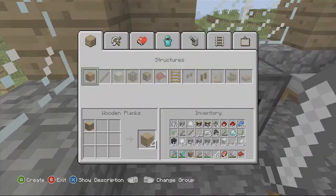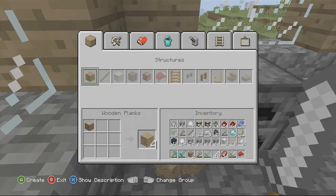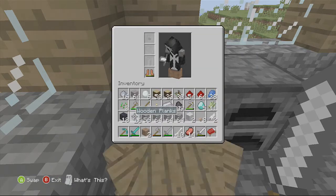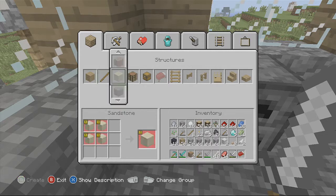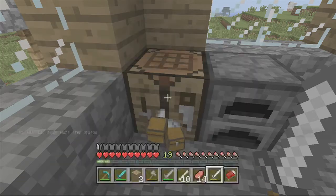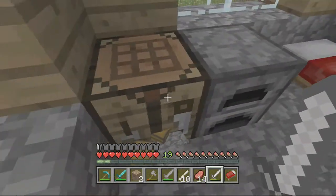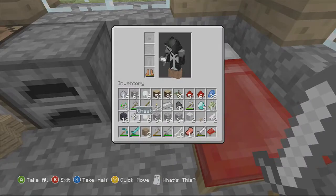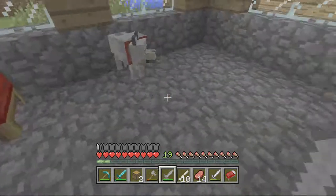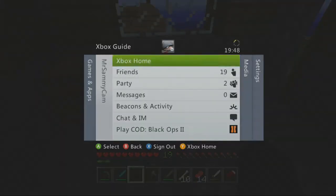I need to make a ton of wooden planks and I haven't got any room. I just need to make a few chests. Can you invite me? Yes I will, thank you. Chest goes there. Okay guys, I'm gonna have to go back Jack.